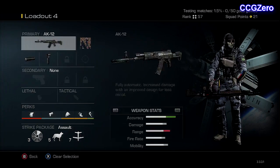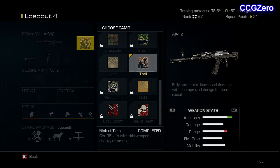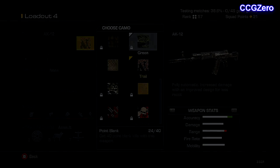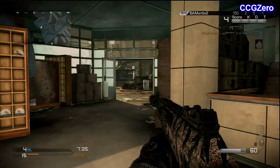You can unlock it — I believe it's six squad points to unlock. So, we have the AK-12 with a grip and suppressor, or extended mags and suppressor, whatever you prefer. I prefer either one. I like both of those ideas. They work really well for me.